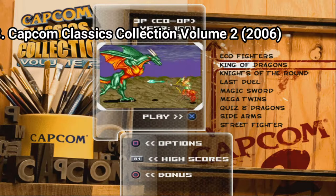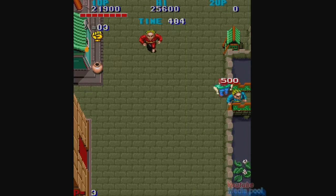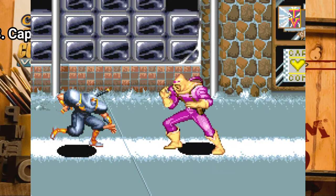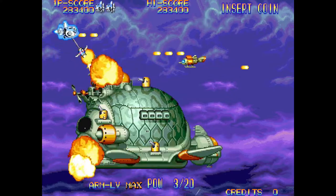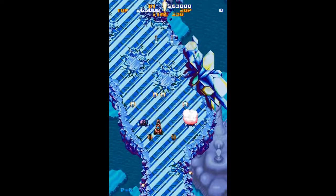Volume 2 contains: 1941 Counter Attack, Avengers, Black Tiger, Black Block, Captain Commando, Commando Echo Fighters, The King of Dragons, Knights of the Round.